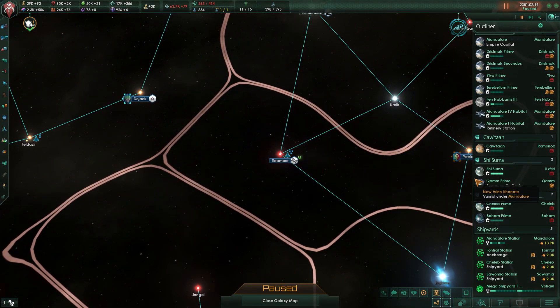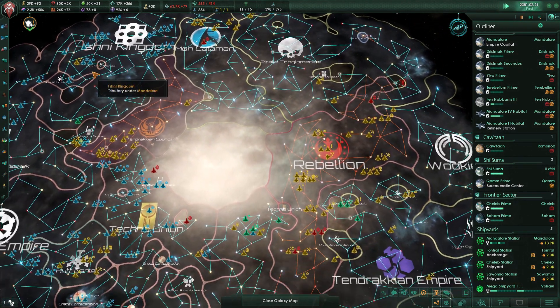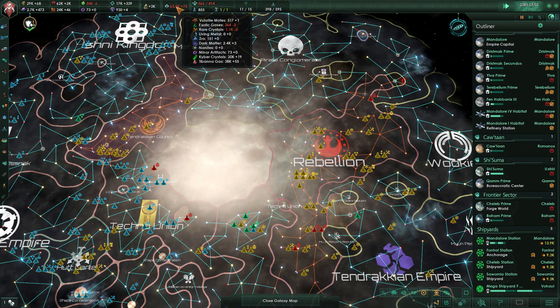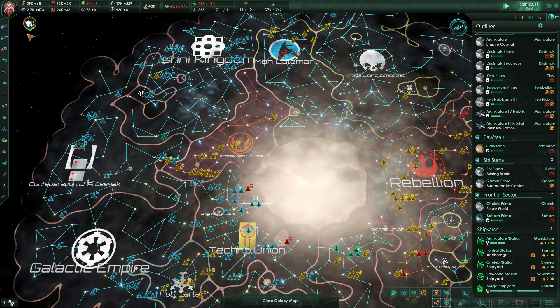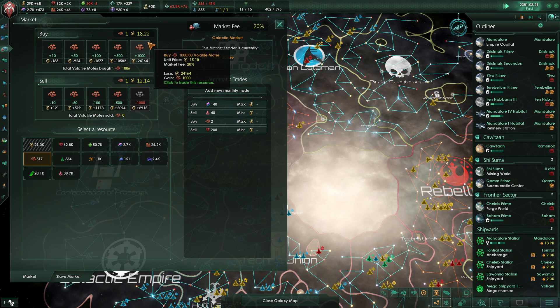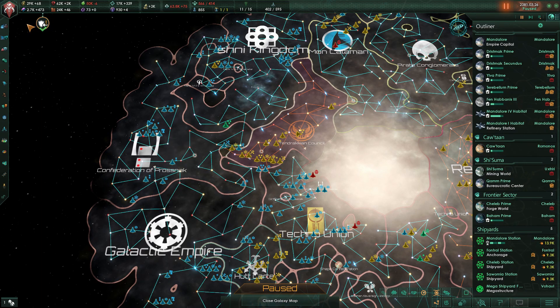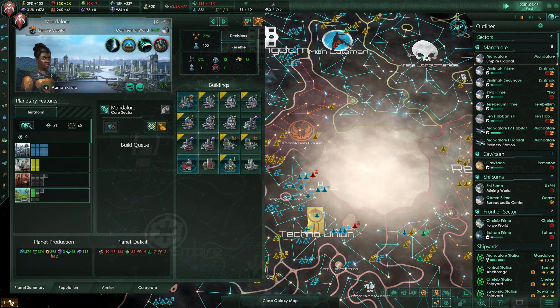The other thing I want to make sure we do is get this mega shipyard upgraded to its full capabilities. We need to keep working on our alloy income — plus 506 is really good, I want to get that higher — and that means we need to keep producing volatile motes, exotic gases, etc. We're negative on the others. Going to the market, volatile motes are pretty damn expensive and we're buying 140.